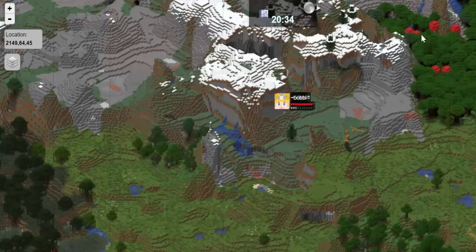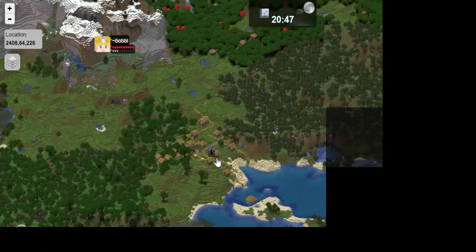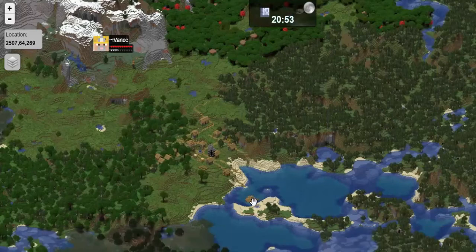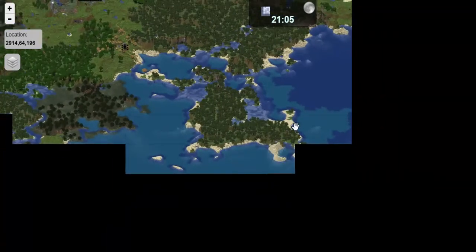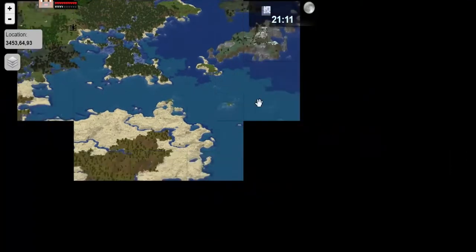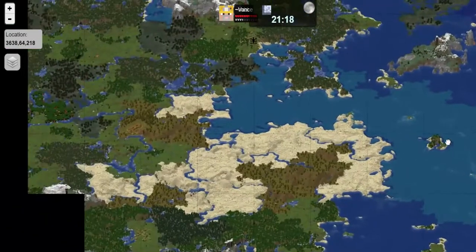Let me show you where we are. We're at the glass house there, and we're near a village where we've set a spawn point called Shipwreck City. There's a shipwreck here, and what we did is we found a map. We're going to triangulate on the map.